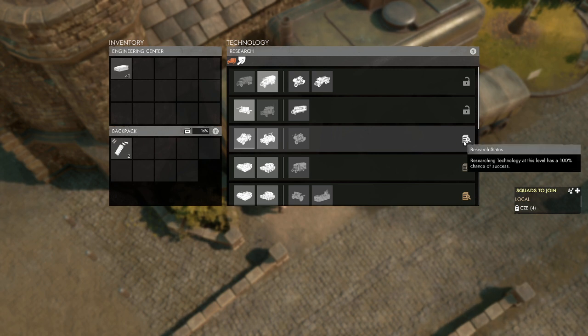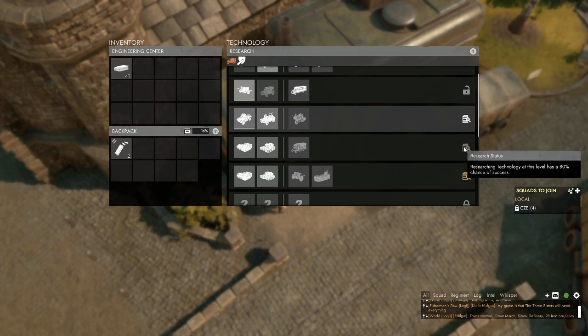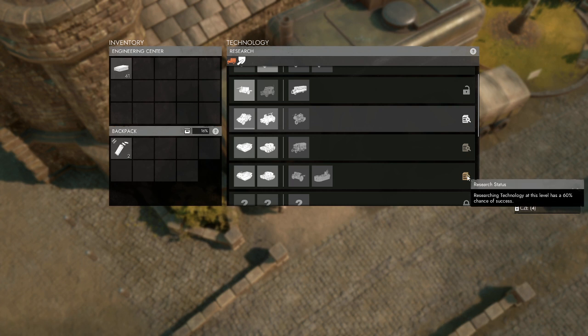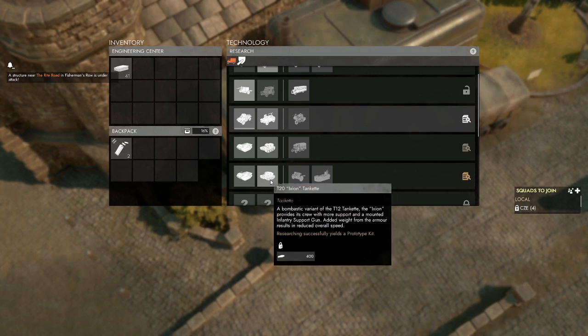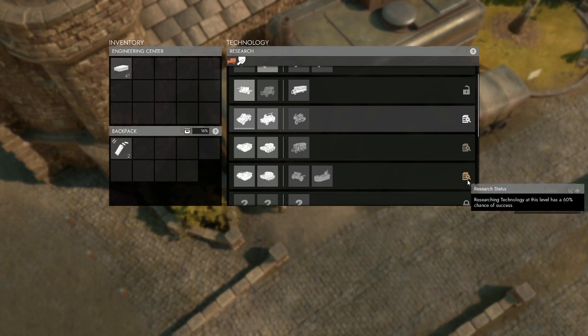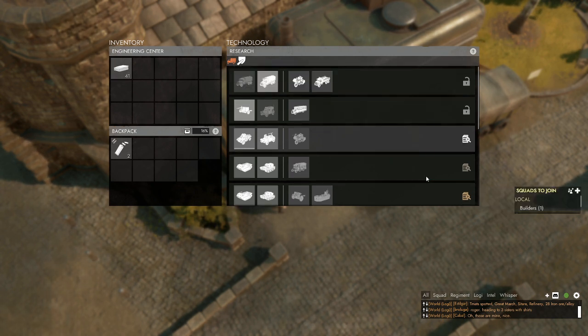Here we have the rates at which they research. It's 100% if everything above it is unlocked, then the one below is 80%, then 60%. Occasionally you'll hear about tech skipping, which means you skip a row and go down to one that has an 80% or 60% chance because it's something you really want — like if we want to tech skip to get the Ixon tank, which is closed top instead of open top, and also get the field gun. That means on average, only 60% of the time it may successfully research. So you don't see it done too often unless there are large regiments really scrapping and teching a lot.